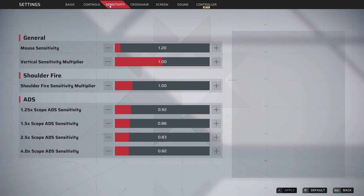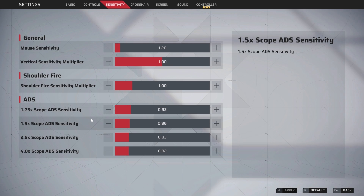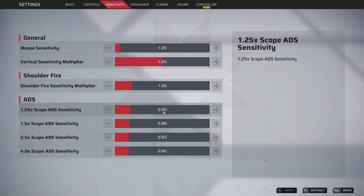Now for sensitivity, I use 1.2 on 1600 DPI. My vertical sense multiplier is on 1 — I like my sensitivity to be the same overall, and you'll notice that in the ADS settings too. Shoulder fire sensitivity is also on 1. For my ADS multipliers, if you like your ADS sensitivity to match hip fire, copy these settings — it's 1 to 1.